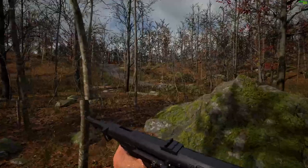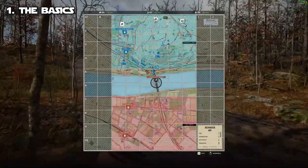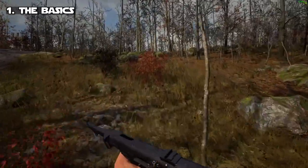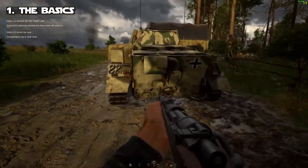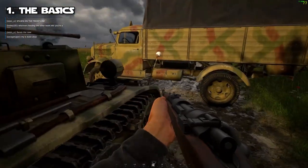Jumping right in, we're going to start off with number one: the basics. Today we're going over 10 things, so bear with me. The basics cover the game mechanics — things like tanks, live artillery, destroyable buildings, unique spawning mechanics, and a chain of command, amongst all kinds of other things within Hell Let Loose.